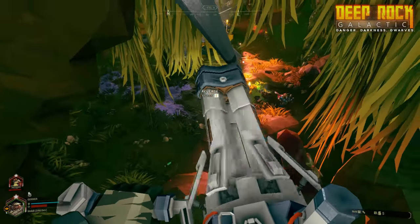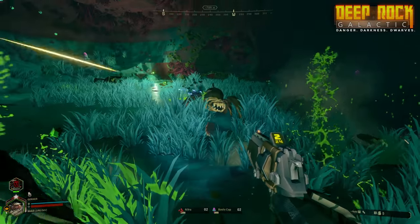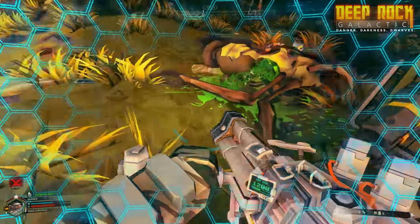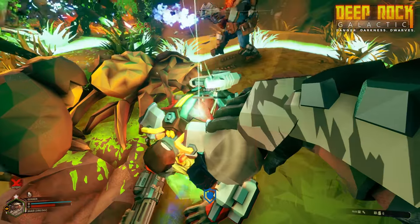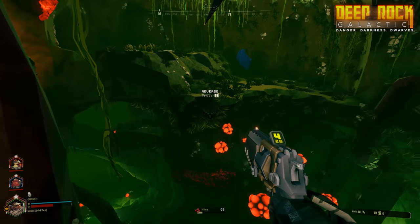His primary job is simple: area denial. Putting his rapid fire weaponry, heavy revolver, and grenades to good use in keeping his team safe from the slavering hordes. Among his equipment, you'll also find a deployable shield generator capable of shielding the entire team for a limited time, as well as the ever-handy zipline gun that lets him put up ziplines across the deep chasms you'll come across.